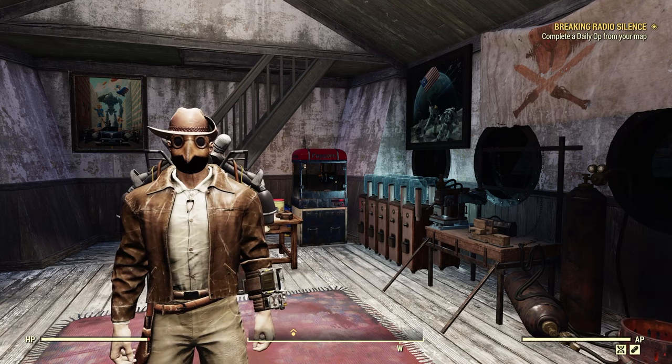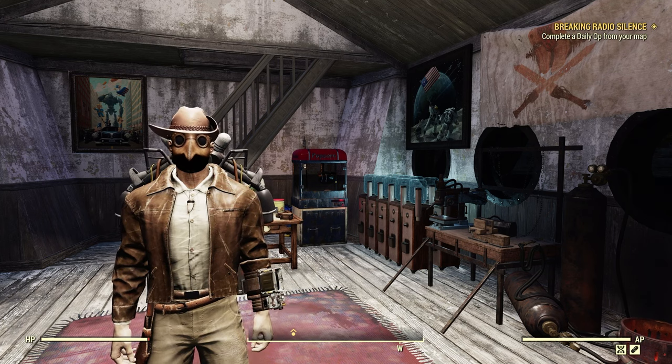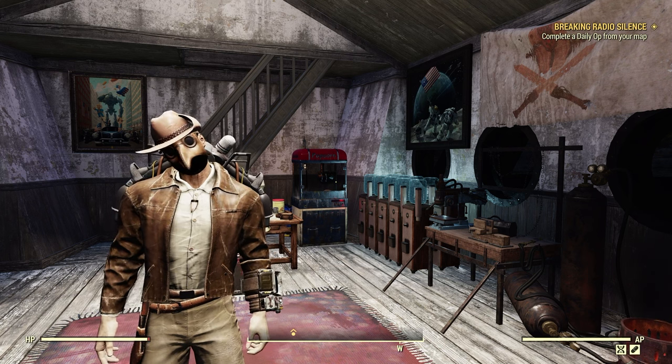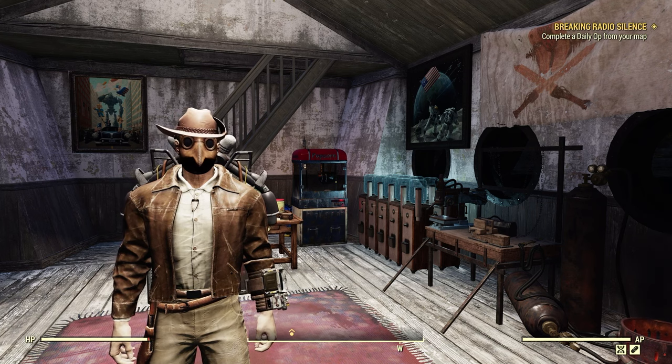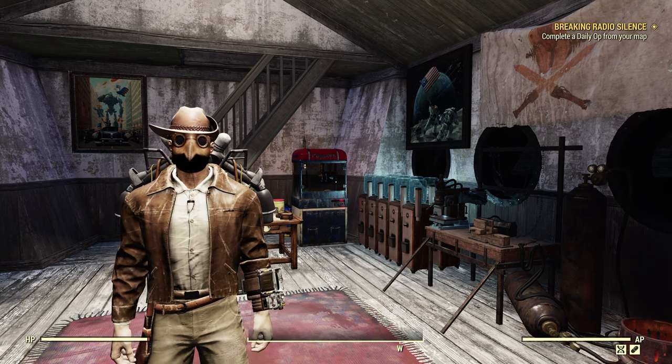Welcome to Fallout 76. This is Jim. In this video, we're going to take a look at the Light Ally Adelaide, which is a camp ally new to the game as of the Season 16 Season Pass system. Let's take a look.